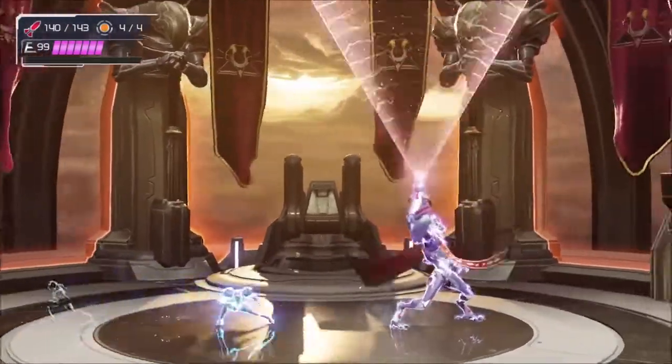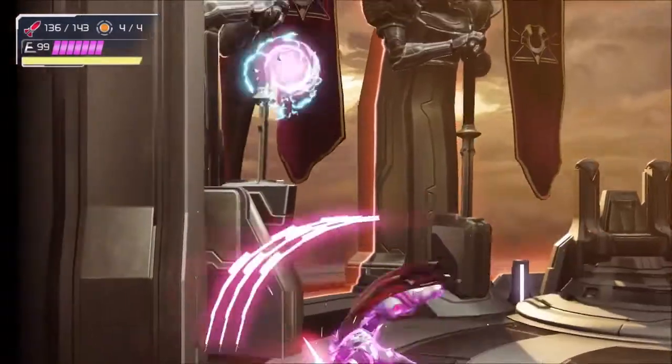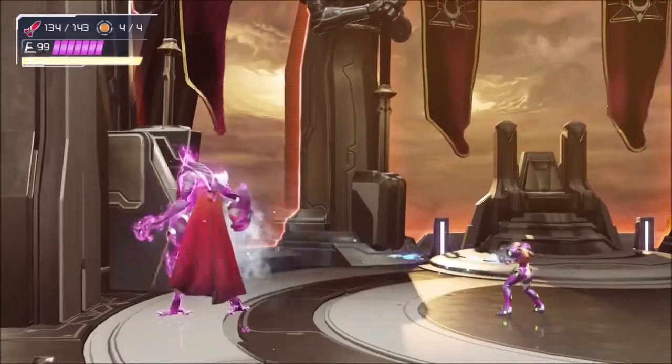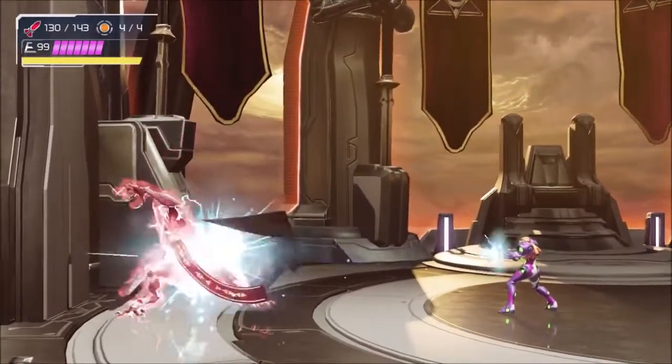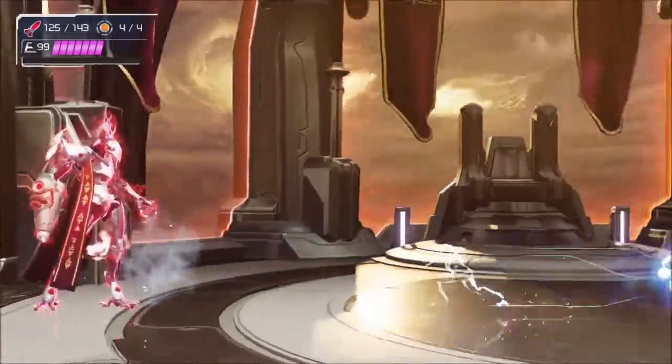In phase 1, Raven Beak might pause and shoot his beam cannon upwards. Once he does this, a wave of red light will cover the entire area except for a safe spot right next to Raven Beak. Phase shift to the safe zone and prepare to dodge away from a 3-hit melee combo that he likes to follow up with.